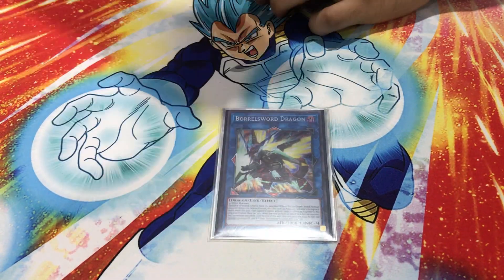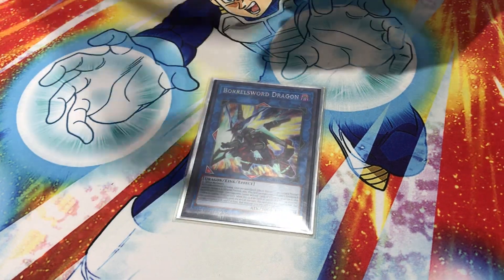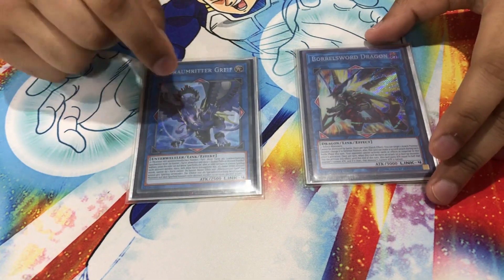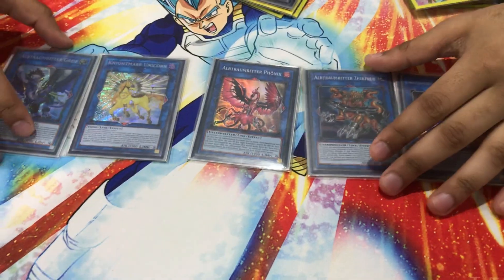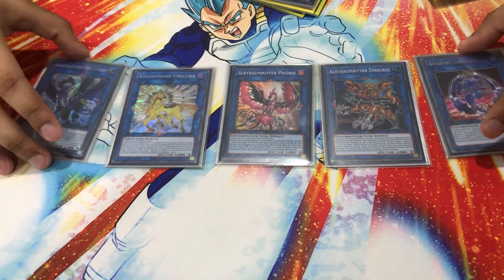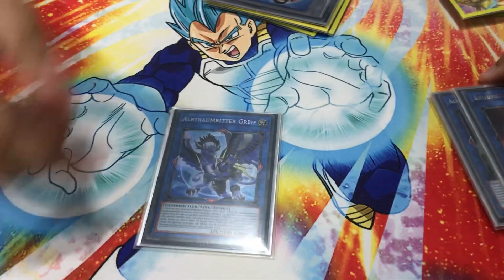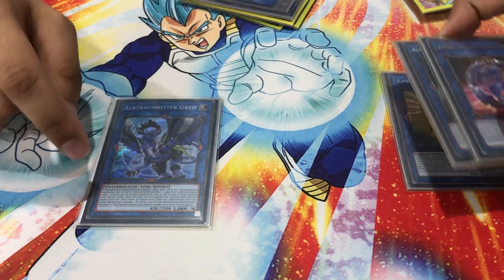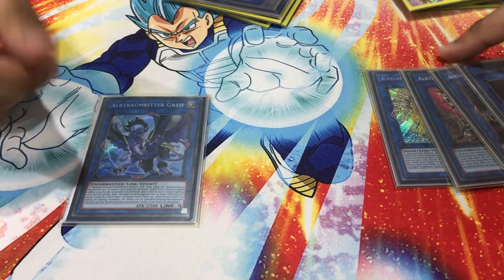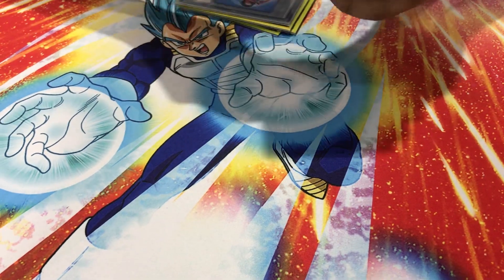For link fours: one Borrelsword Dragon because going second, any two monsters goes into Borrelsword for 3000 attack, and if you have any monster in attack position it's full game. Then one Nightmare Griffin because in the standard combo you're making Griffin. I'm literally playing every Nightmare you can play in this deck. Griffin is underrated — a lot of people don't know that he stops Salamangreat plays because when they summon Gazelle from hand it has to be pointed to a zone or they lose. Griffin says non-link monsters can't activate their effects, so if you disrupt that Bay Links summon they just can't use anything.